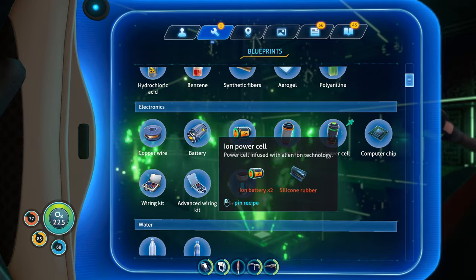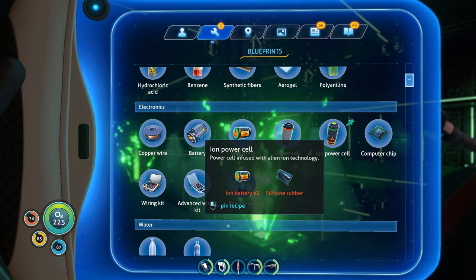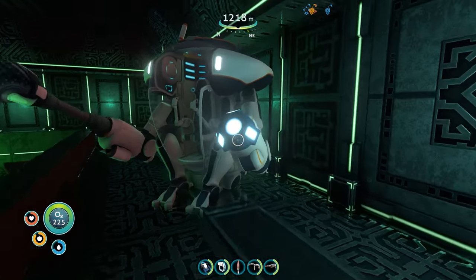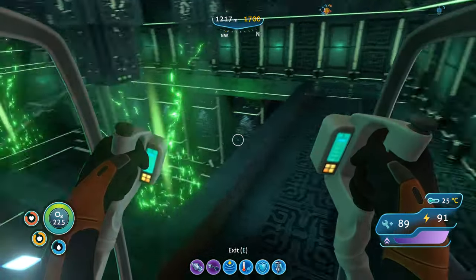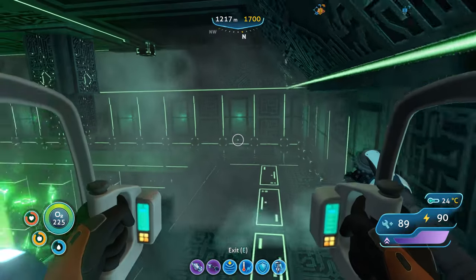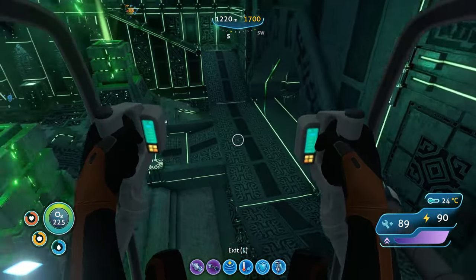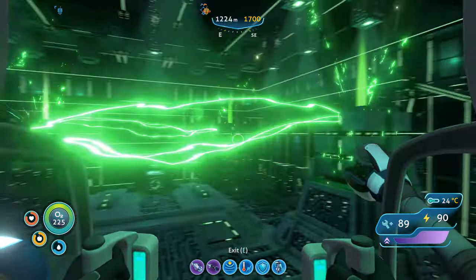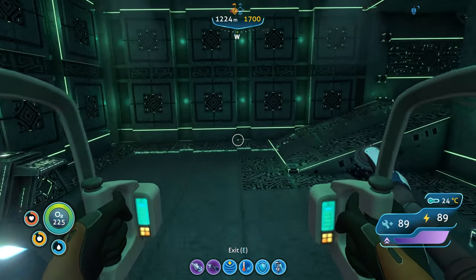So we have two new batteries. We're probably going to need these — maybe for the rocket, because the rocket needs insane power and normal batteries wouldn't do it. I'm not sure if you could just add more batteries in there. So I think we came here specifically for the ion batteries to make the rocket — that would make sense.